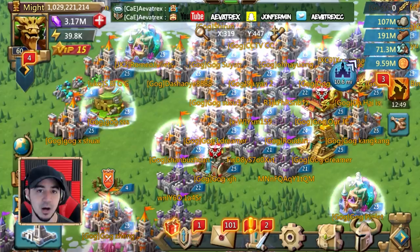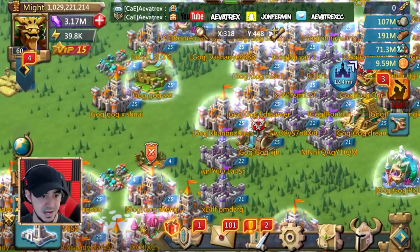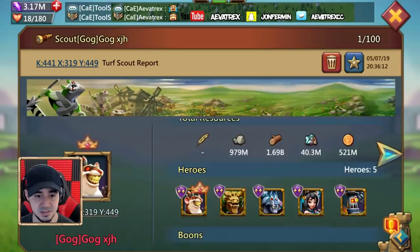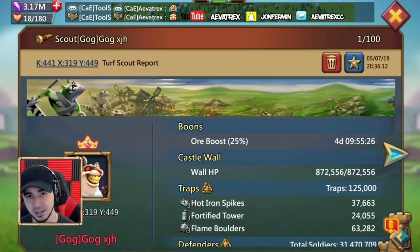So I have this person's scout — let's go ahead and take a look at it. Here he is, nice amount of resources, blah blah blah. Here's the important thing you should always check: forget about the troops for now. The wall HP is the first thing you should note, because 800,000 wall HP is going to be much different than 1.5 million or max.